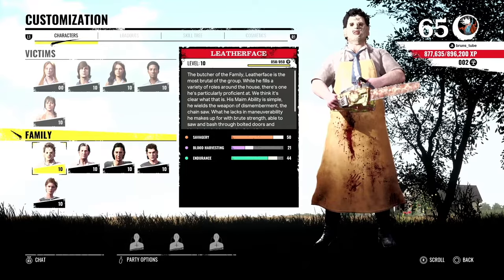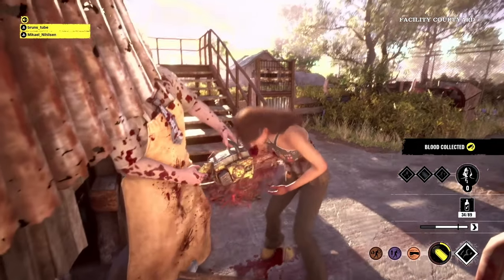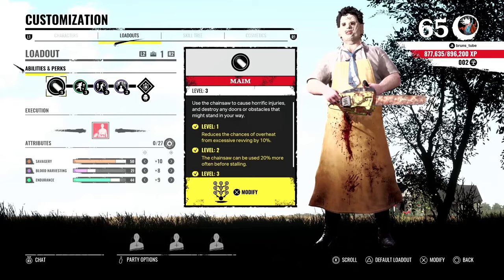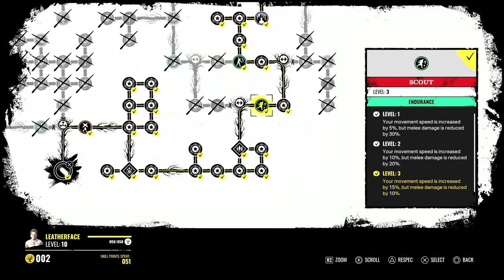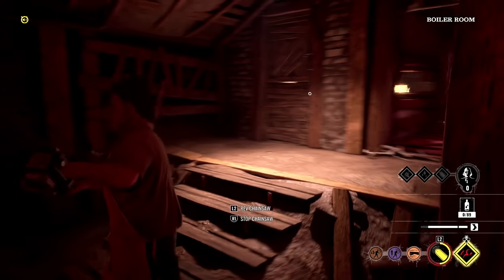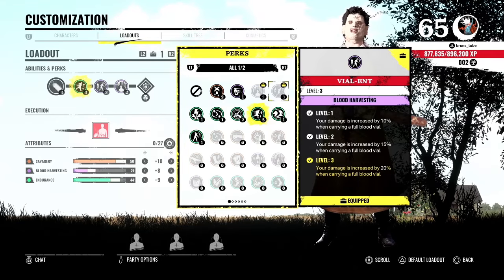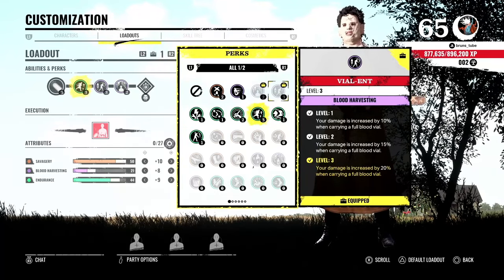So let's start with Leatherface. He is actually one of the most solid characters in the game. He can one-shot victims and his perks all proc whenever he needs. I don't see many interaction issues between the perks or even when used individually. He's got some terrible perks — I'm looking at you, Bringing Home the Bacon — but other than that, perk wise, it's all a matter of choice. The best path on the tree is going right to grab Scout if you want your build to have more speed, or go left for more damage with perks such as Big Swings. Personally, I don't rate Big Swings that much as it only grants you 15% more damage.